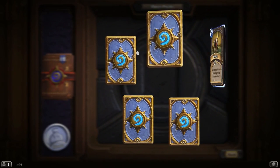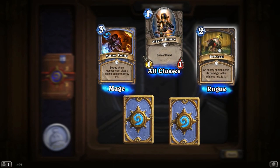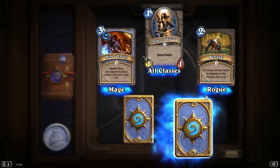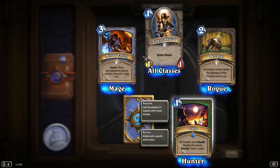Another epic! Betrayal — an enemy minion deals its damage to the minions next to it. That could be quite handy for a Rogue. A 1-1 with Divine Shield. Mirror Entity. Our rare is Flare — all minions lose stealth, destroy all enemy secrets, and draw a card. Wow.